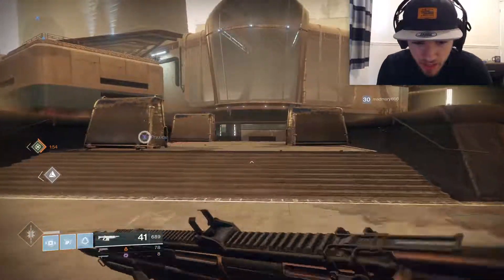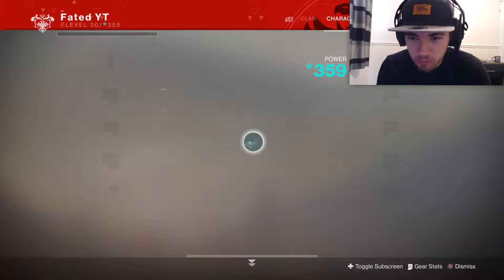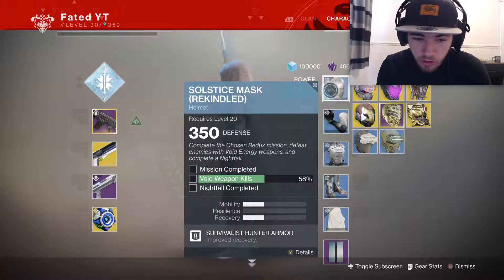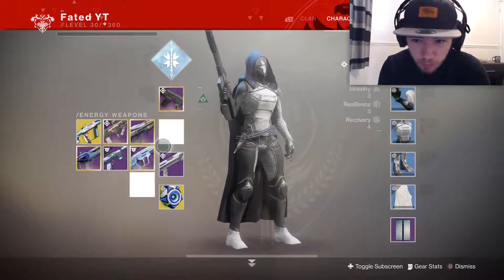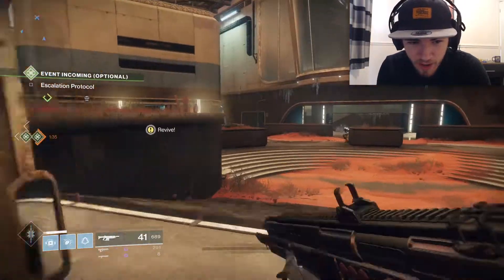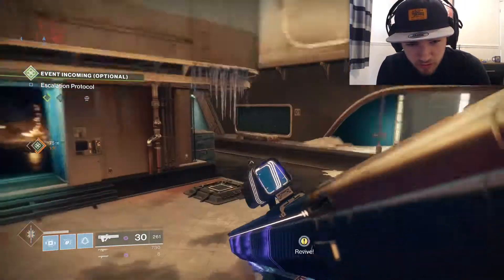We're back again with another video. I've been playing recently and discovered a new exploit we can all use for Solstice of Heroes. I basically got 58% of my void weapon kills really fast, and this works for solo weapon kills, super kills, grenade kills, and melee kills. So this is basically an all-around farm that I just found and it's pretty easy.